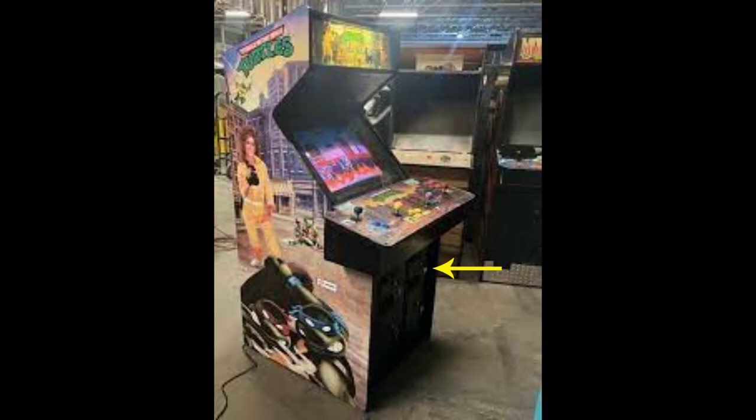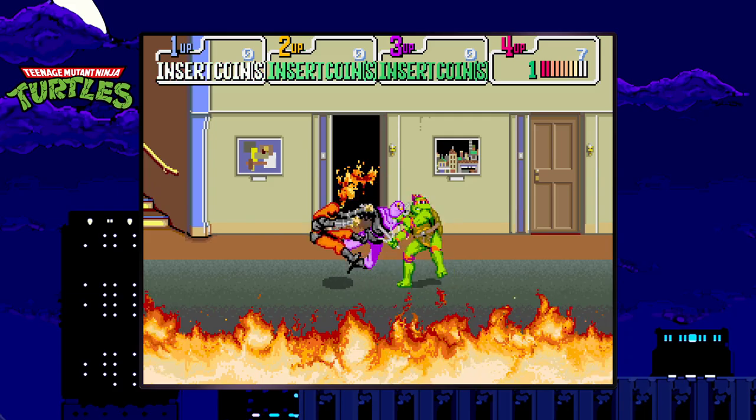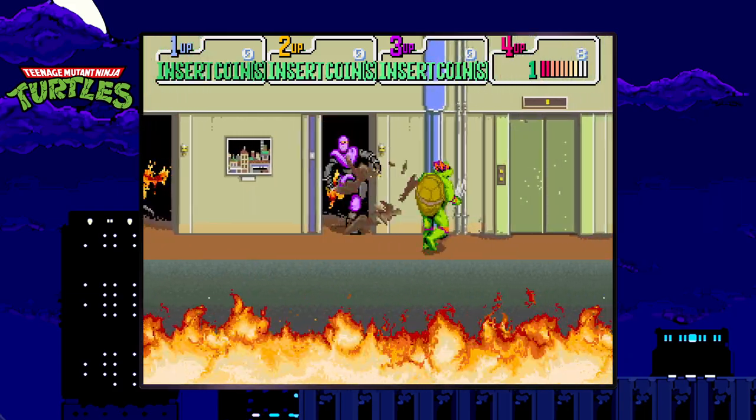If I remember correctly, if you open the door beneath the control deck, you can see a little lever that triggers when the coin taps it. One other unique feature is enemy count — the more players that played, the more enemies appeared and the bosses got a bit more difficult.